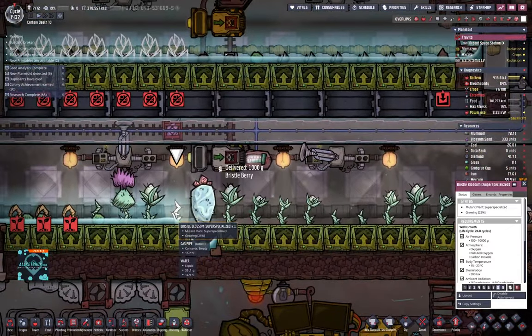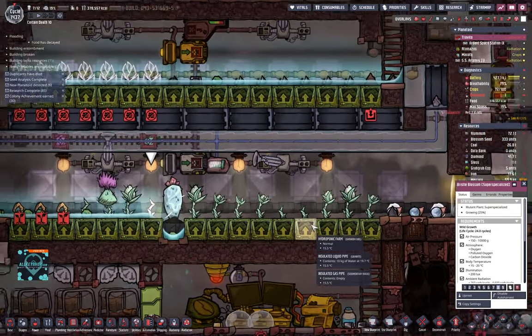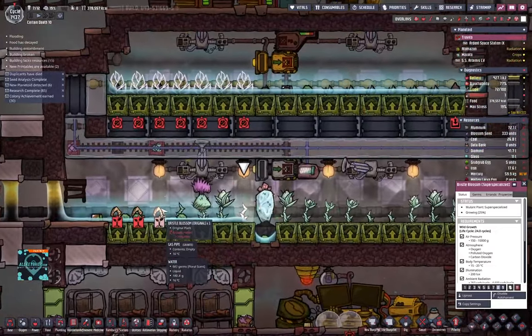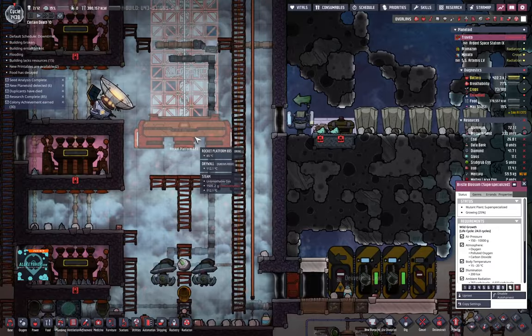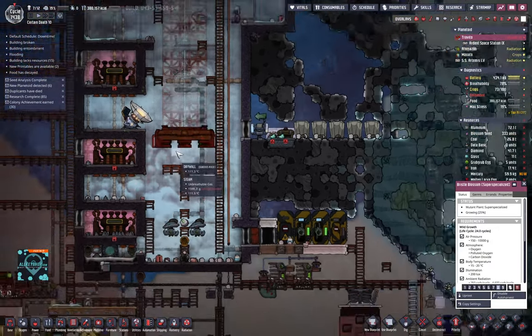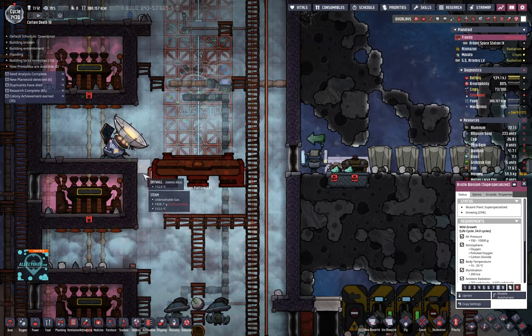What we need is another one of those super specialized plants, and another one, and another one. Then we can increase the yield of the swarm. Irrigation here is missing.